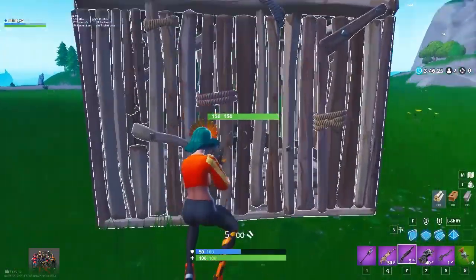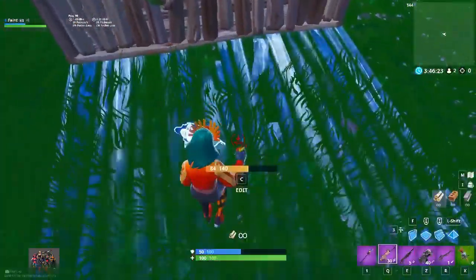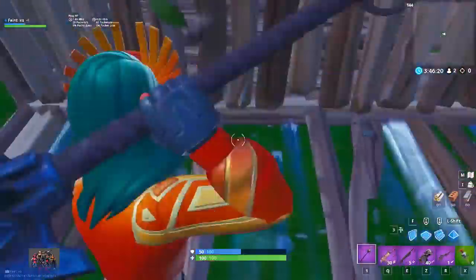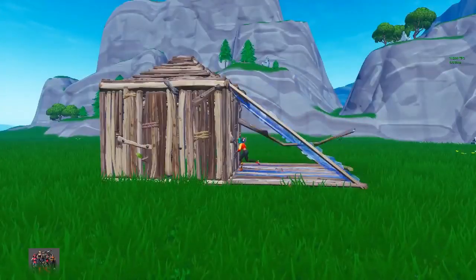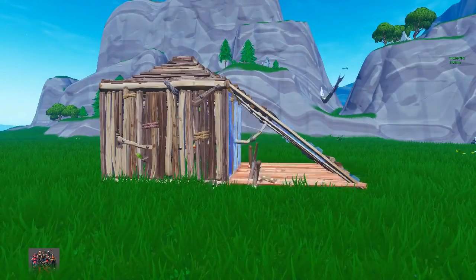Another pretty easy way to phase through walls is with a forward-facing ramp. Build a ramp above you, stand against the wall, and jump right before you destroy it with your pickaxe. The ramp should knock you forward slightly, allowing you to phase through the wall.